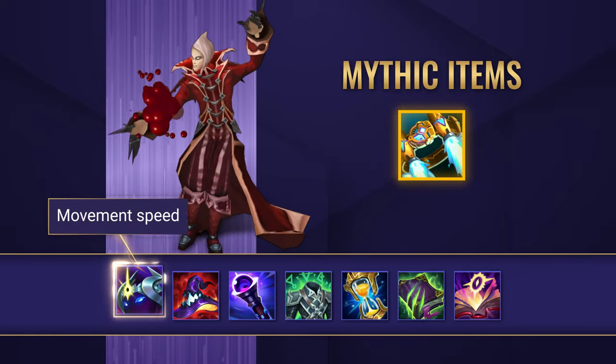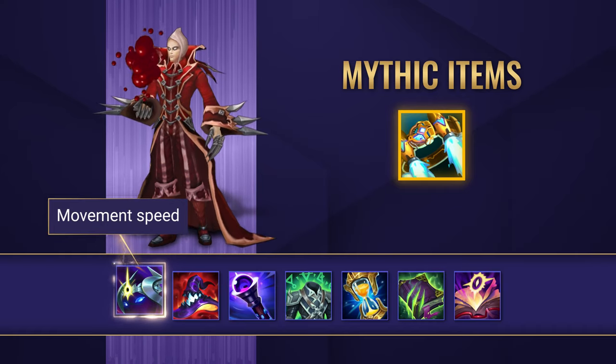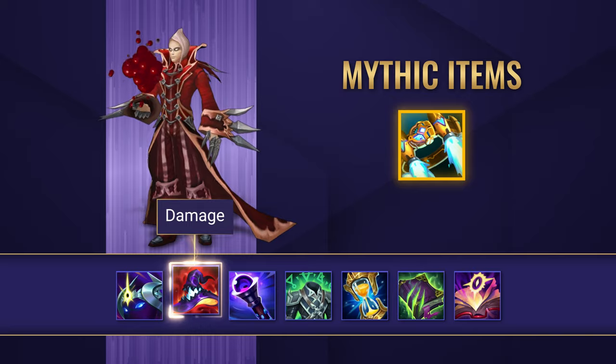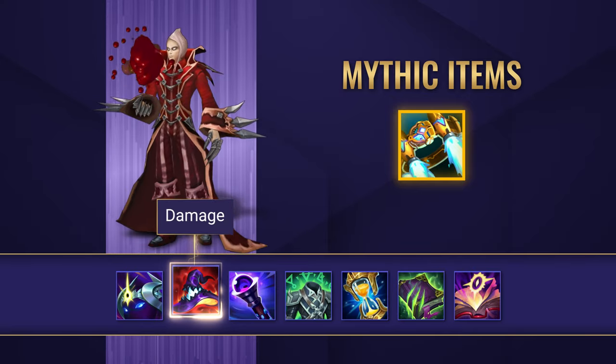Cosmic Drive is a solid item to grab, granting a significant burst of movement speed which is easily procced by Vladimir's full combo. Rabadon's Deathcap is a great scaling item if you're looking to absolutely decimate your opponents while scaling higher with more AP items bought.